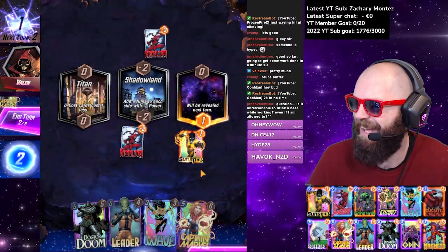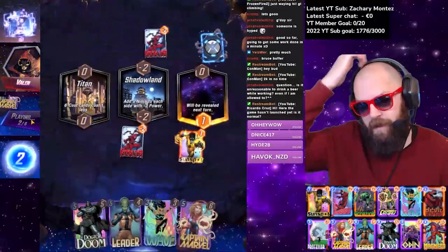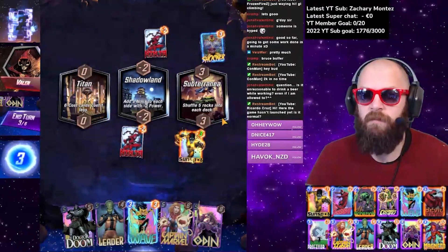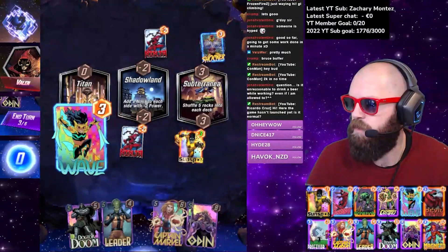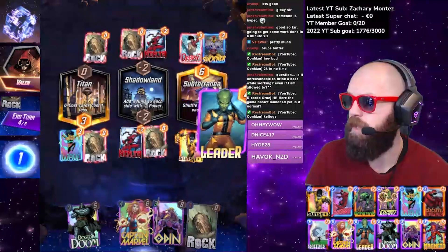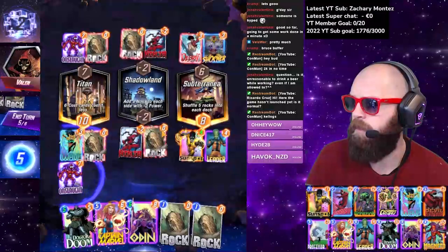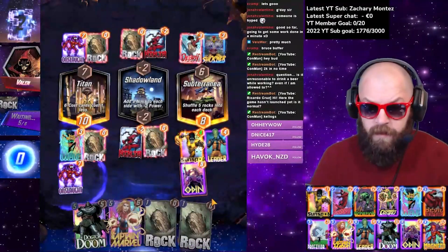We're playing against Valiant and they're already snapping — we're absolutely playing this one. This is a learning stream, so if it's your first time seeing Marvel Snap, please ask questions. Six cost cards cost less, which is great — that means I can play lots of six-cost cards. Do we leader this turn? I think we actually do leader this turn because we want to duplicate their stuff a few times, which hopefully will help us. Let's duplicate their stuff again.